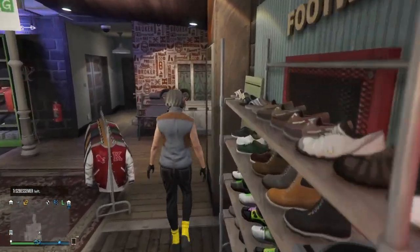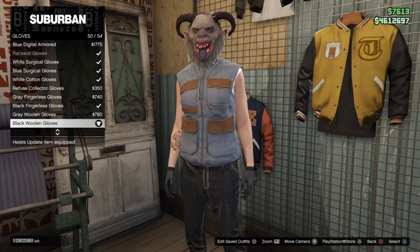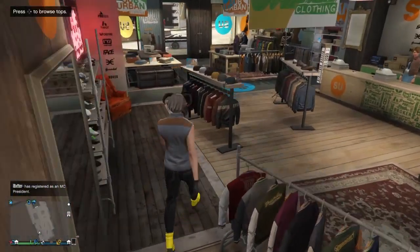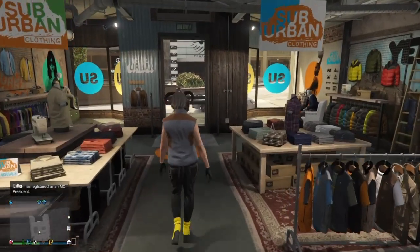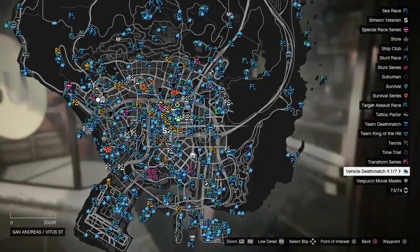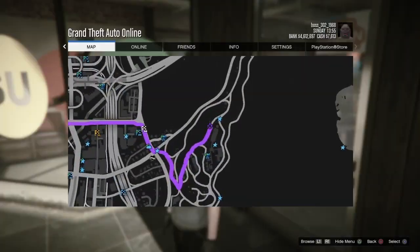Once you guys have this, go to the accessories section, go down to gloves, and get the black woolen gloves, 50 out of 54. Now once you guys have all that, go ahead and put on a Krampus mask or a red stocking mask, and make your way to this week's time trial. Just in case you guys don't know where the time trial is, I'll show you — make your way to right here, and I'll see you guys there.